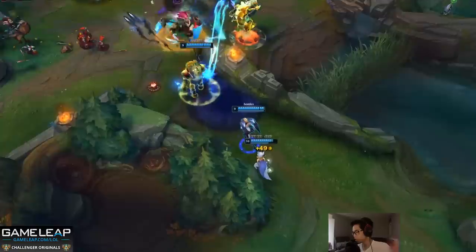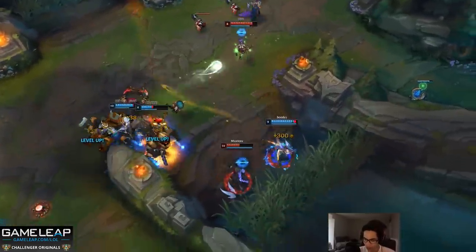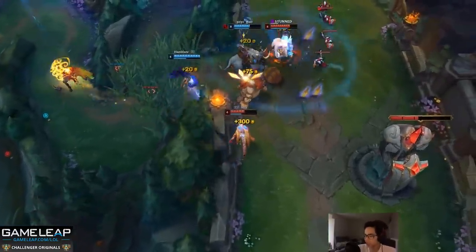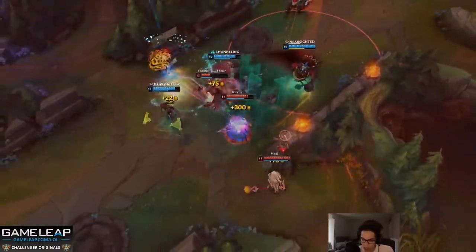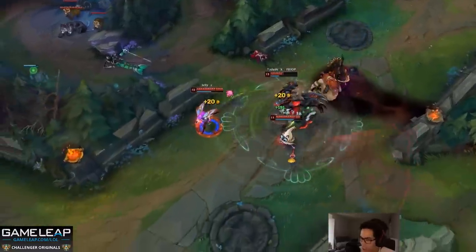Those are the main clips. The key takeaways: maximize damage with abilities, maximize outplay ability with abilities. Use simple rules — land your W using flash or holding it, auto cancel W, auto cancel E, auto cancel ulti, and every time you ult either kill someone or escape. Make sure you practice all of this in the practice tool before trying it in game. Let me know in the comments if I missed anything important — thanks for watching.